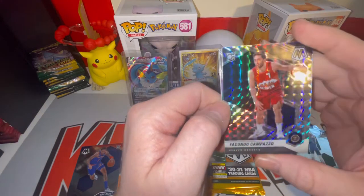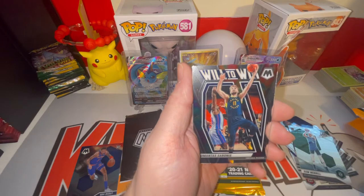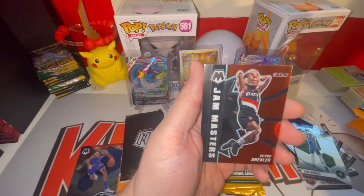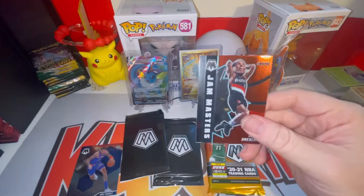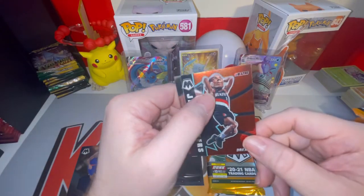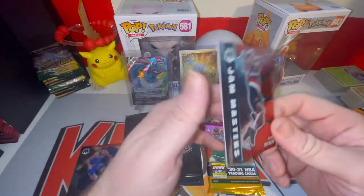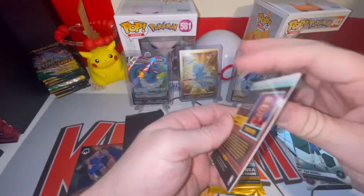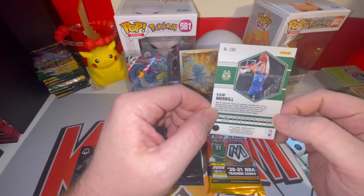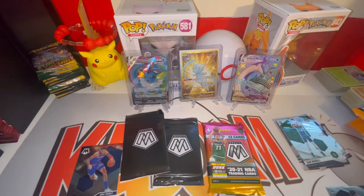We got a Facundo Campazzo mosaic prism for the Nuggets, and behind that a Will to Win insert card — Mosaic has a ton of inserts. Then we got a Jam Masters Clyde Drexler insert, which is a kind of unique card where they enlarge the player's head. On the back you've got player name, some stats, and another hexagon design.